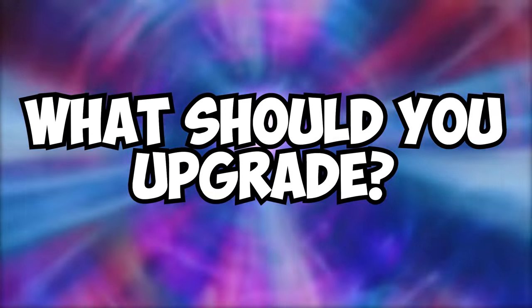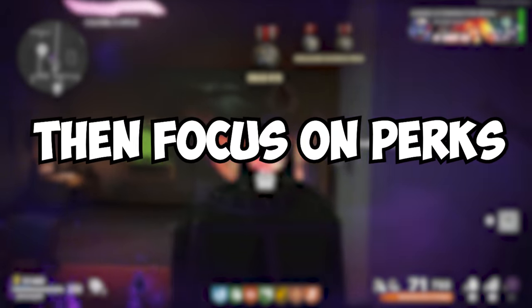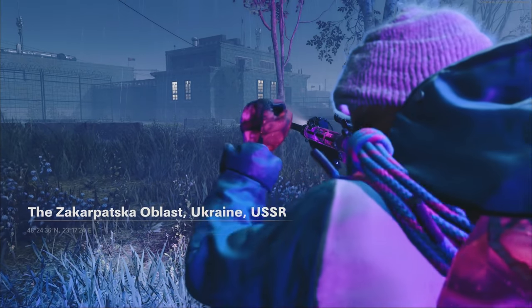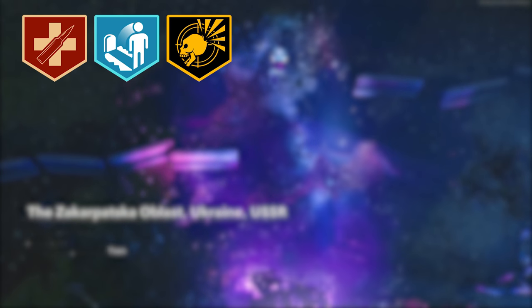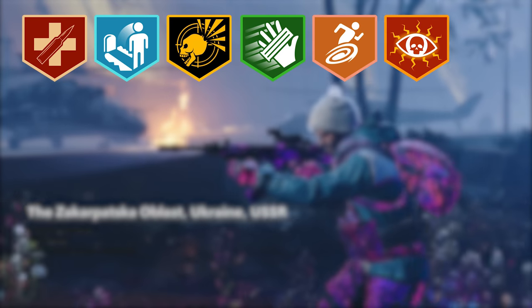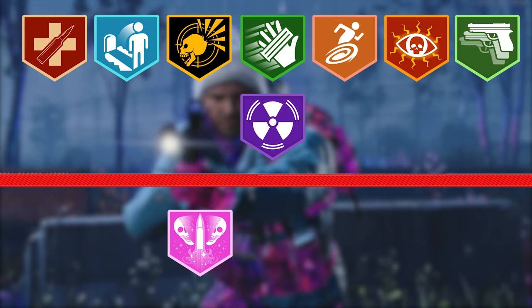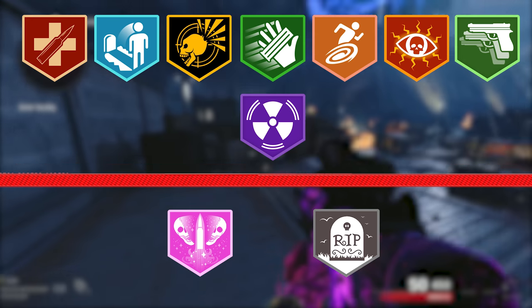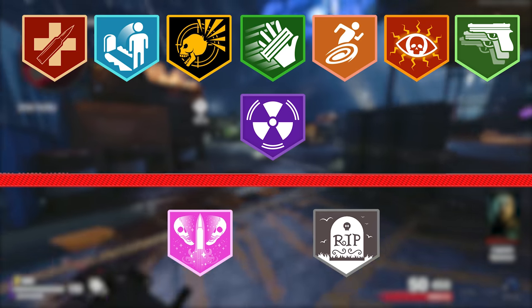Now what should you upgrade first? Start with one of the previously mentioned field upgrades, then focus on perks. In order, here is what I believe to be the most important perks to upgrade for camo grinding in zombies: Juggernaug, Quick Revive, Deadshot, Speed Cola, Stamina Up, Death Perception, Mule Kick, PhD Slider, Elemental Pop, and Tombstone. Everything lower on that list should be held off on until you max out the more important skills.